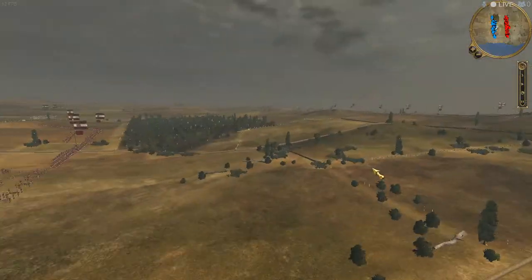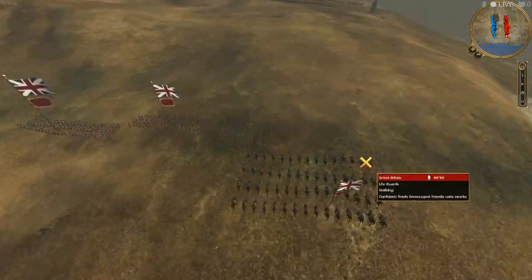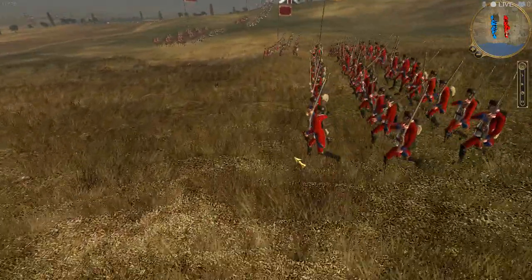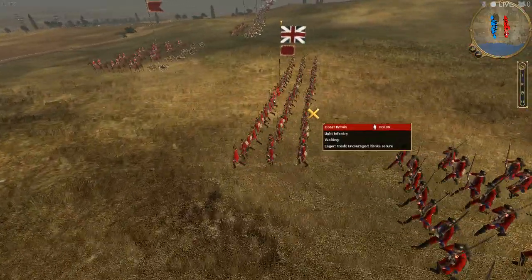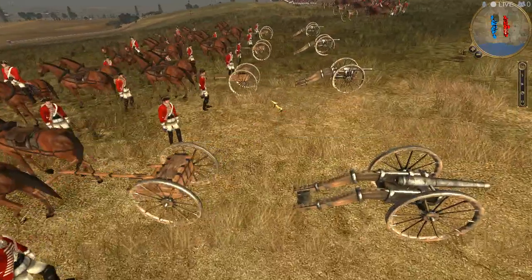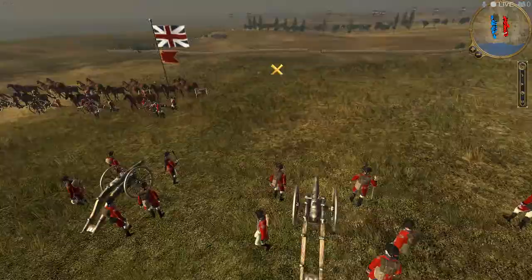Okay, let's see the British unit compositions. They have lifeguards, and then they have some light infantry. More light infantry, and they have some six-pound artillery — they're positioning it in a beautiful position over here, perfect.